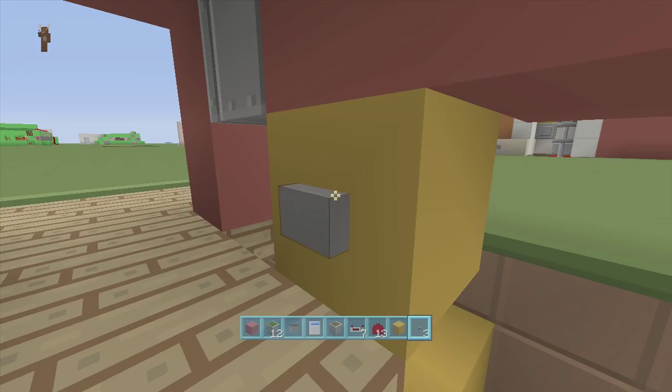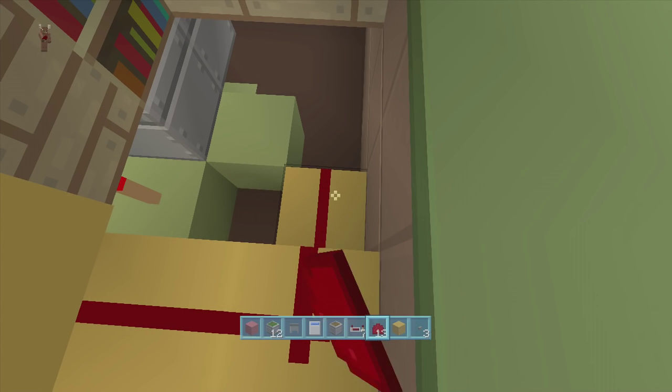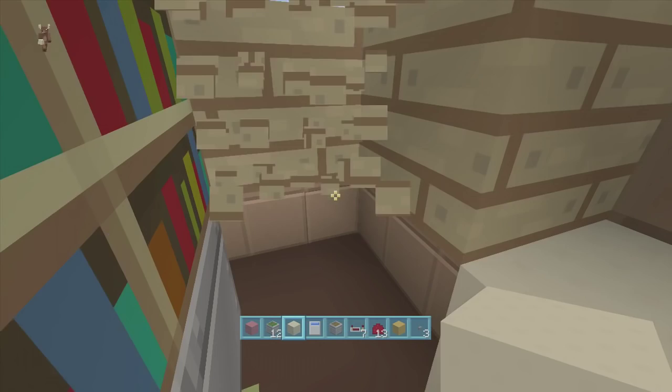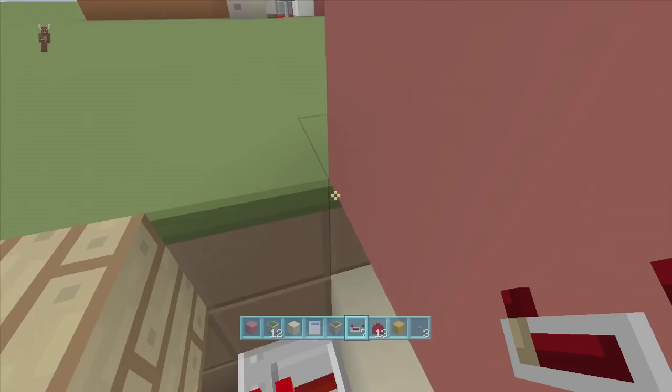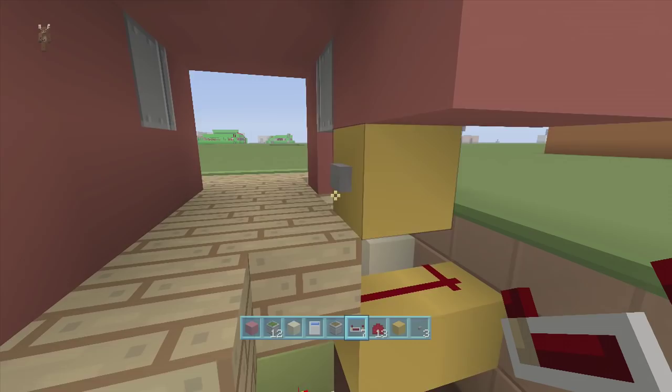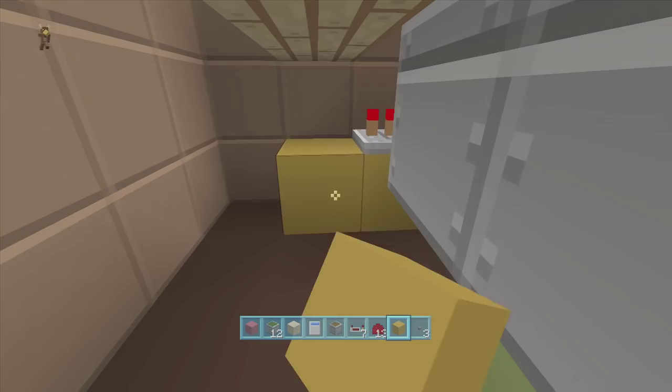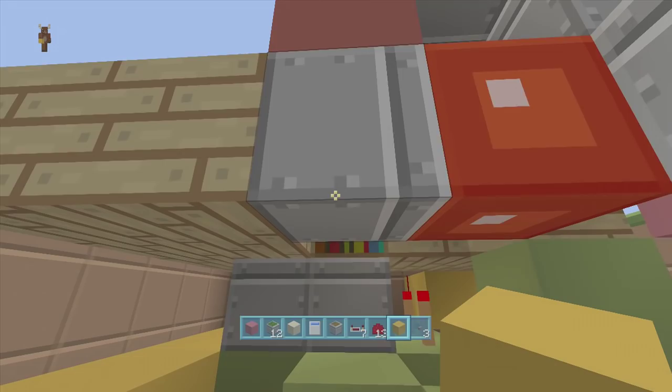Put a block next to the button block with redstone dust on top of it, come down a block, put redstone dust down, put a piston facing upwards with a piece of sand on it. You can use a sticky piston and a block, but on survival it's way better to use a regular piston and sand. Coming out of the back side put a block and then put a repeater coming out of the sand block — that will create a monostable circuit. When you click the button the sand block goes up and then down. Do not put a block underneath the sticky piston or it will break everything.